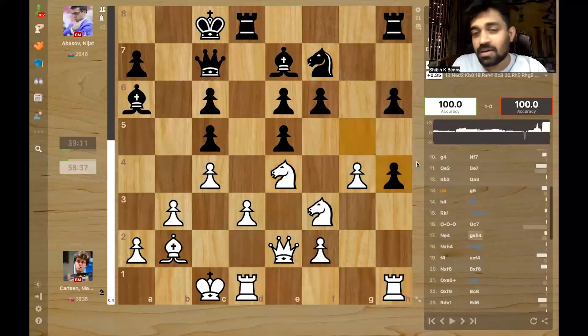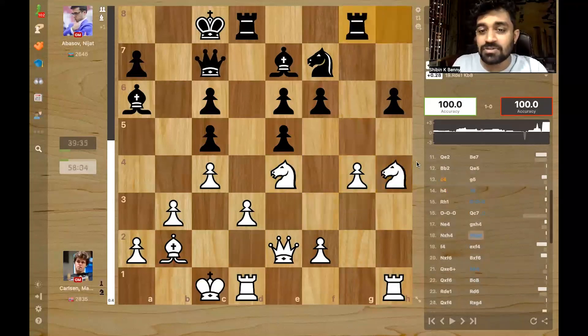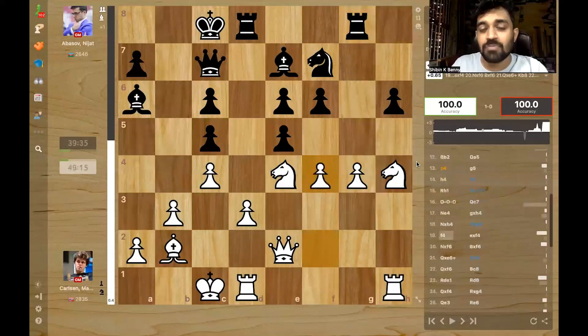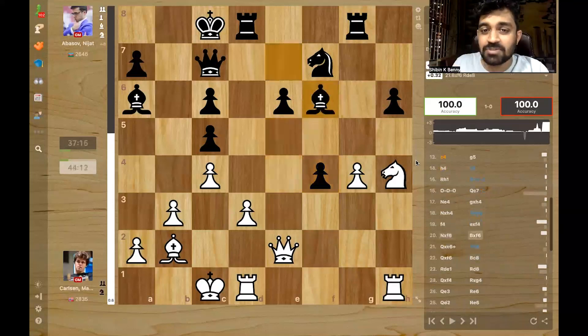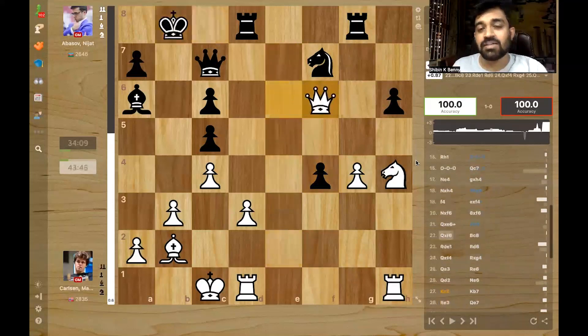Magnus is fine here even with the pawn down. Abbasov takes, knight takes, and rook g8 targeting g4. Magnus plays a very nice move: f4, making the bishop even better, and he is planning to take. Abbasov takes, Magnus can get the pawn back — knight takes, bishop takes, queen takes, queen takes back. Abbasov was okay with this position; it is still around even, comfortable for white.